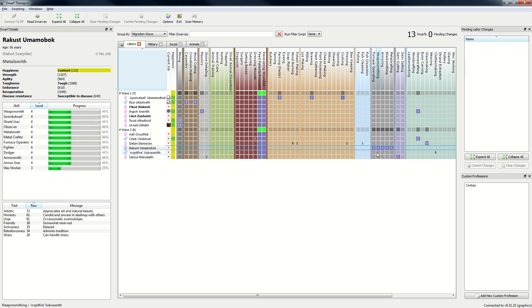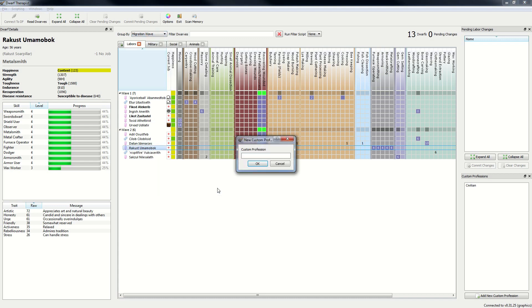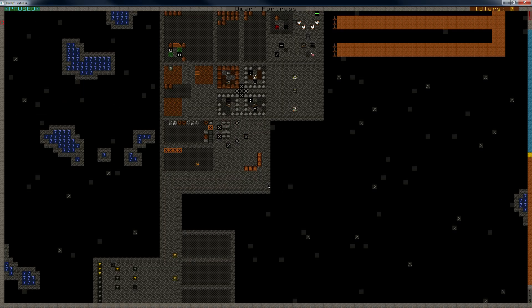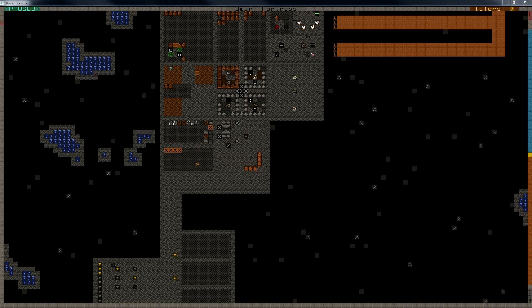This one is going to be our first smith — oh yes, that is a smith all through. I'm going to make this one a smith so I know. Glass maker — did we have sand? If we have sand, we have sand everywhere. That's good.